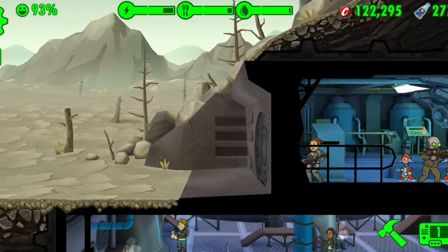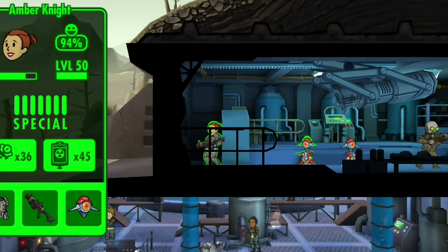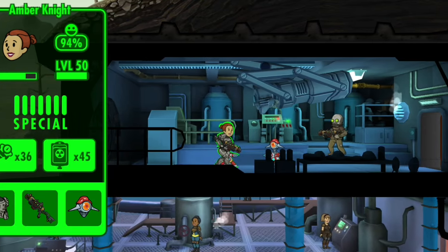Let's just get right into tip one, and that is how to rename your dweller. As you can see, this person's name is Amber Knight, and if I just click their name — boom — I can change their name right there. That's how you change a dweller's name.